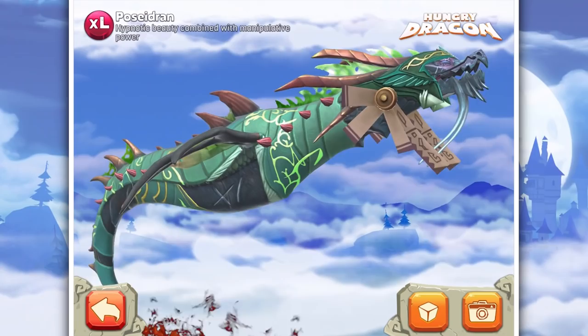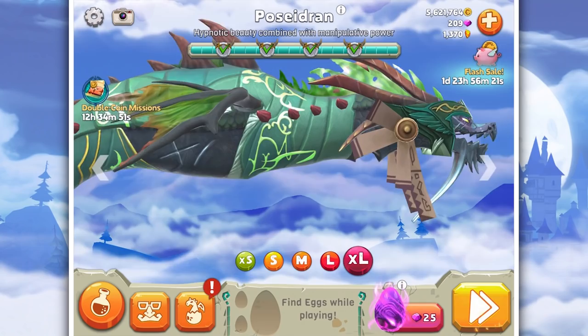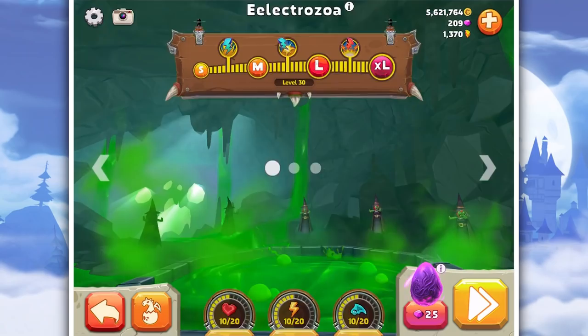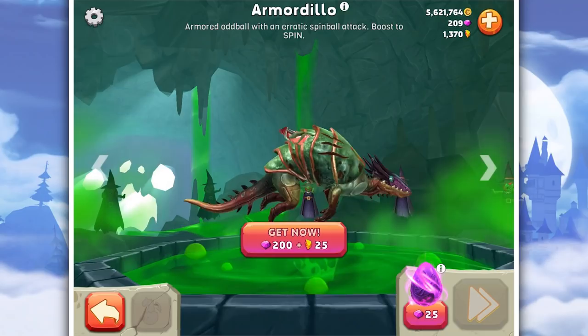Hello everybody and welcome back to Hungry Dragon. Today there has been a new dragon released, and I just want to say a big thank you to Hungry Dragon for sending me a code allowing me to show you this dragon early. It's not another XL dragon - it is in here with the legendary dragons. Joining the new legendary ranks is Armordillo, which is a small dragon that is probably quite big when maxed up.